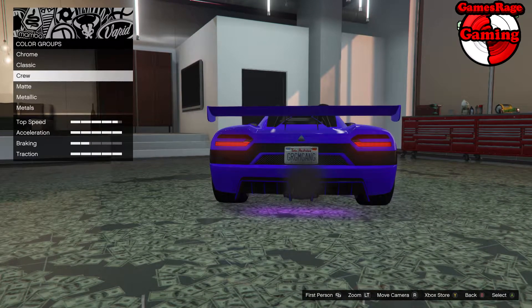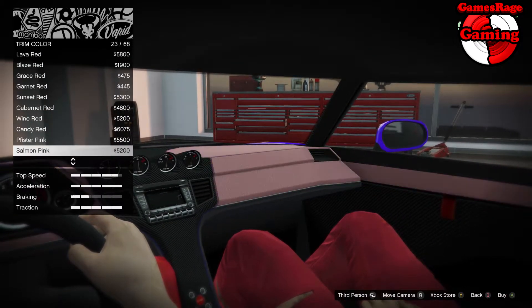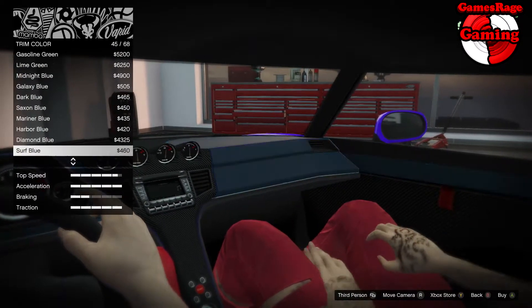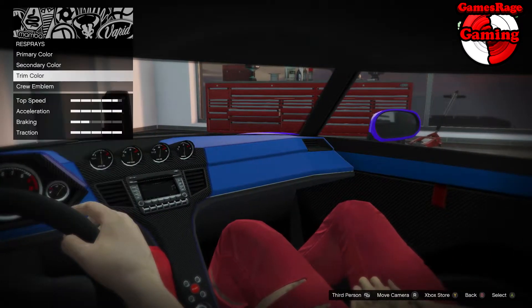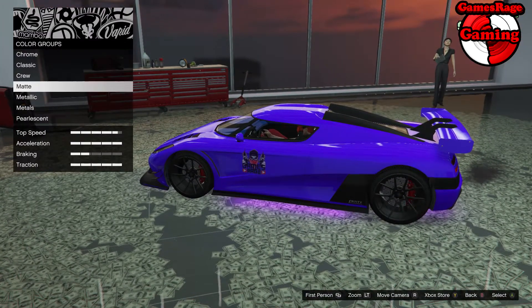I've applied the normal standard crew color for now. Inside, as the trim, we're going to have the crew color as well — it's a slightly muted blue, but the trim color you get is a standard blue. So we're going to go for ultra blue on that, and of course we're going to put the crew emblem on the side as well.